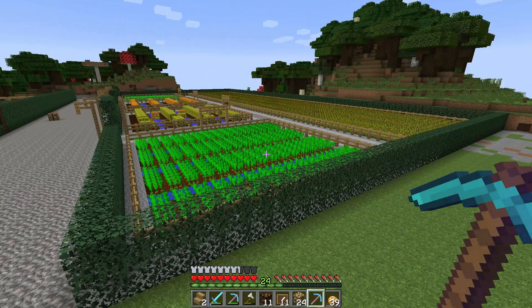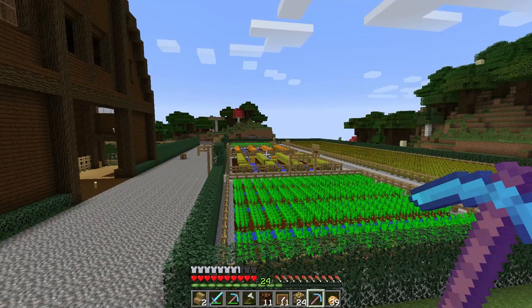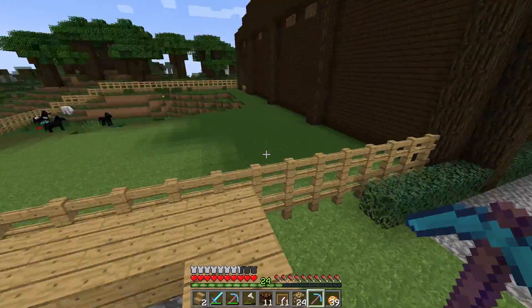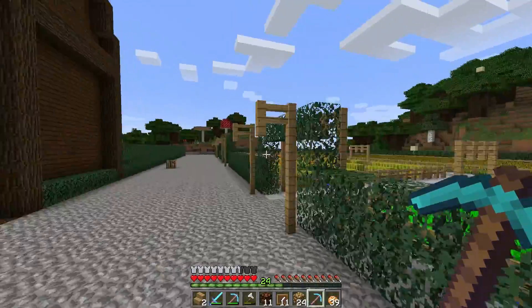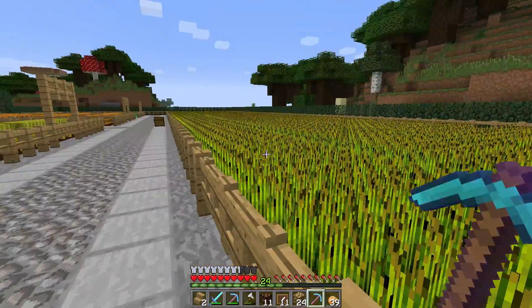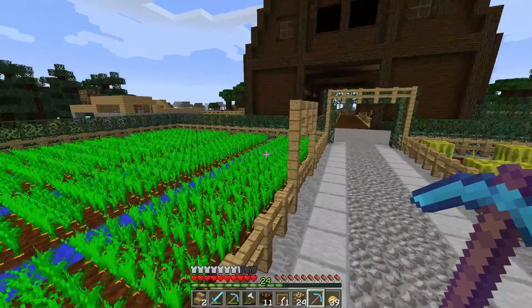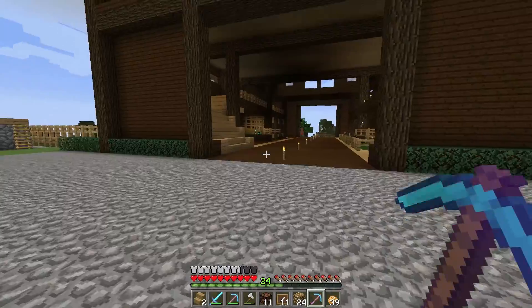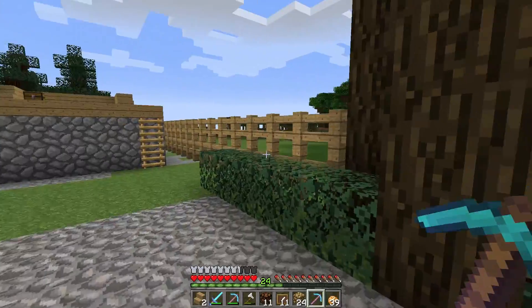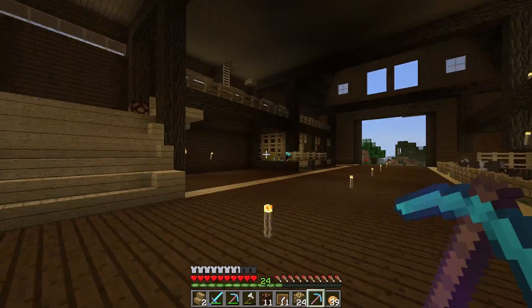These are the crops and this is pretty much going to be the extent of them - I'm not going to go much bigger than this. Really all I'm doing with these: I'm not really using them for food as much. With the exception of the potatoes, the carrots and wheat are really just for breeding. The melons and pumpkins are just there in case I want to use pumpkin. The melon's just there for looks. I do need to light this place up.